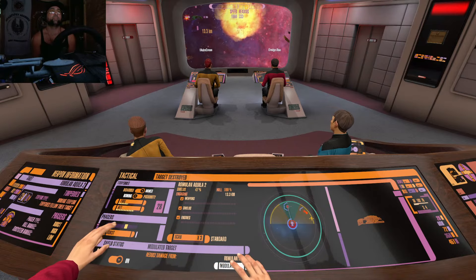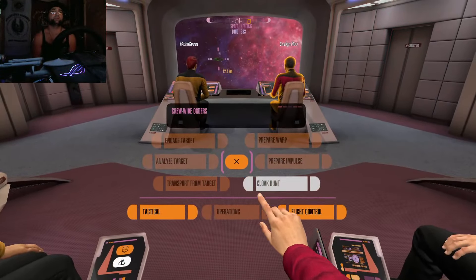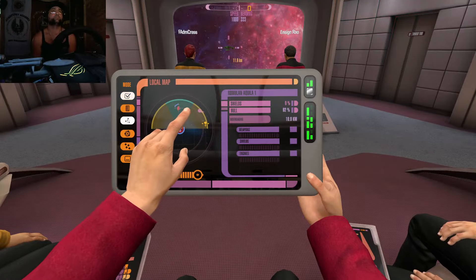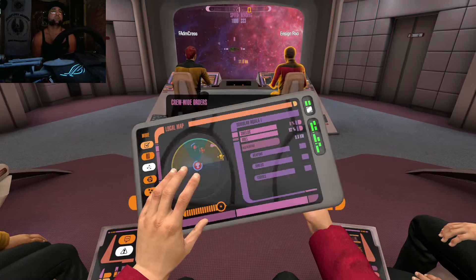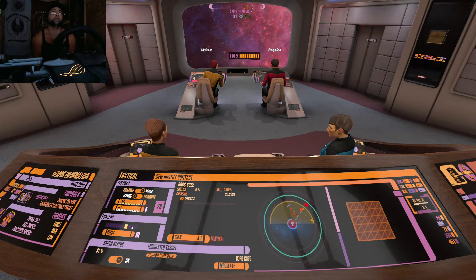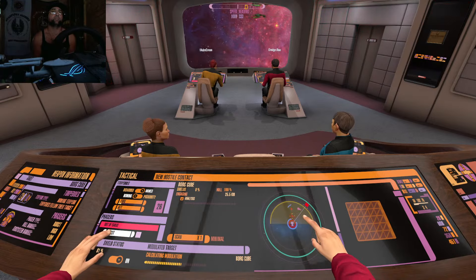We're on Aquila 2 now. We're going to have to save it for the Borg. Full power to shields, rest to phasers. They're way far away — they will be harder to stop.